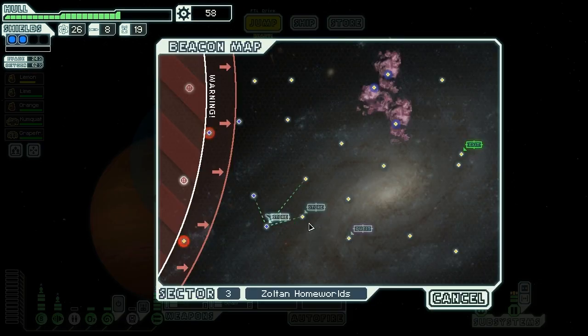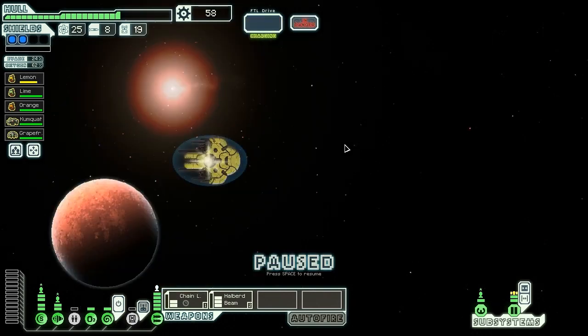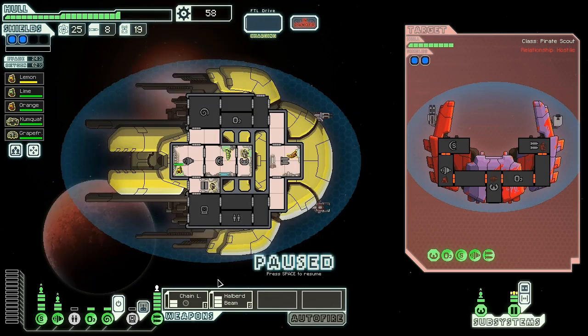There's another store here if we want to press our luck. But we're going to jump over here first and then go to the store. At the next beacon, a ship with pirate markings demands our surrender. These are sad times — even Zoltan space is beset by pirates. We doubt these fools will be missed, however, and we go in for the kill.